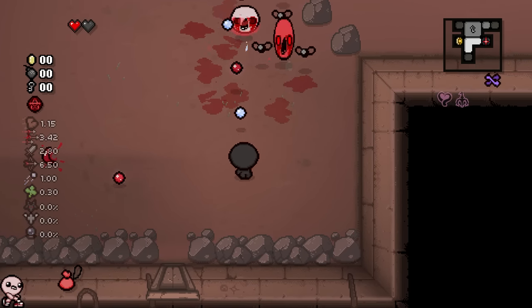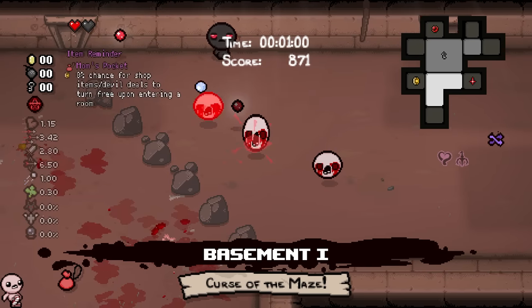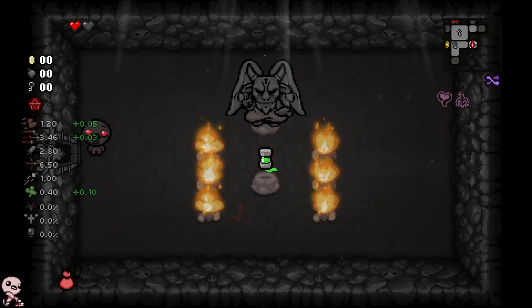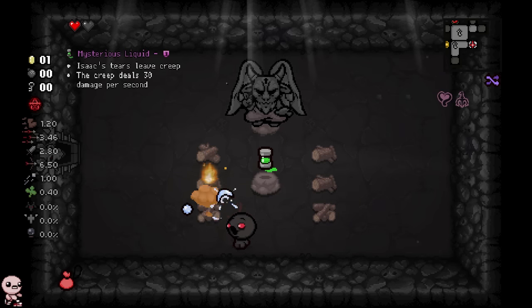So the whole deal with this character is the fact that every single treasure room is actually replaced with a devil room. So this is supposed to be a treasure room, but we're actually going to have to pay hearts for it. What's inside of here? It's Mysterious Liquid, and I don't have to pay hearts. Never mind — I know most of the deals actually cost hearts, so this is lucky.